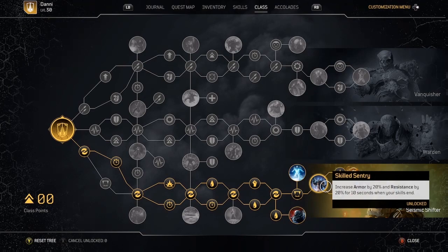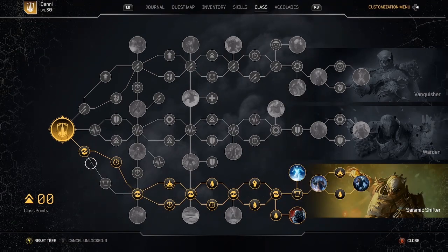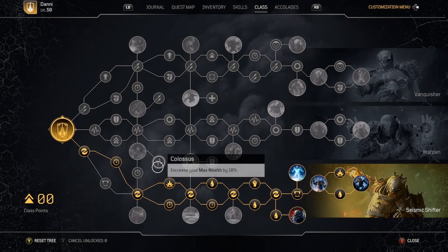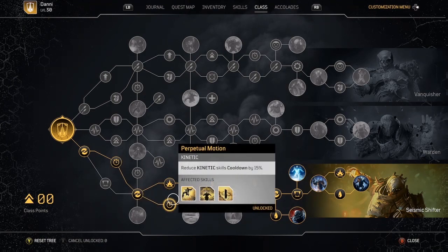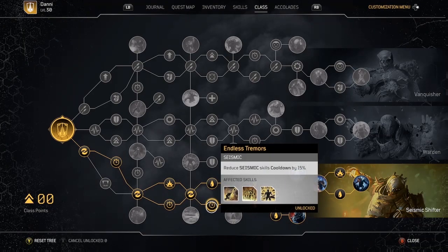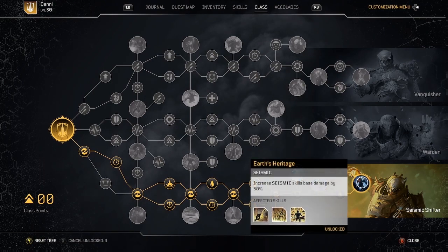For even more armor, Skilled Sentry is going to give you an armor buff and a resistance buff when your skills end. It may seem like that's not very useful because how often are you really using skills, but that's why you want to pick up the cooldown nodes — these are going to decrease the cooldown for your seismic skills and your kinetic skills. Putting this all together, you're going to be using skills really frequently and every time you're going to be buffing your armor.